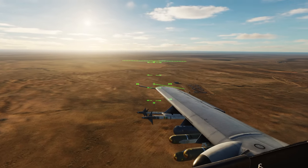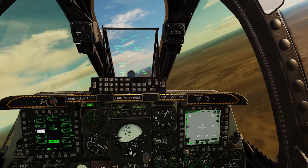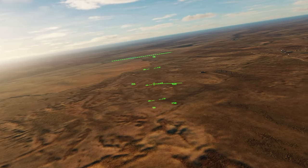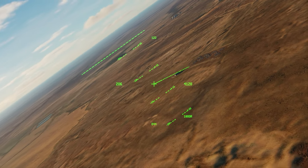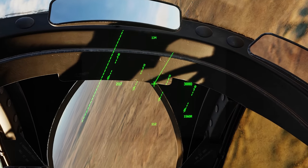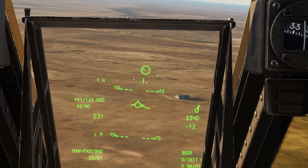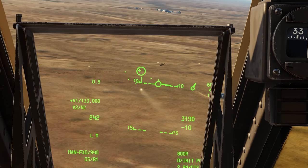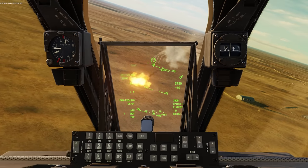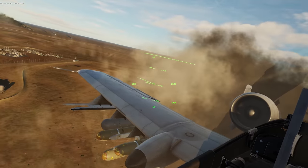Look at that — the base is shooting at something. It's a Mi-8... Mi-24 — it's a Hind, actually Mi-24. Let's pull up the air-to-air master mode, point the nose, and kill that thing. The base is absolutely lighting him up. He needs to die quickly because that thing can do serious damage. Fox 2! Let me give him a second one — Fox 2 again. Didn't need to — that thing got hit. Splash one Mi-24! The A-10 makes quick work of the Hind.